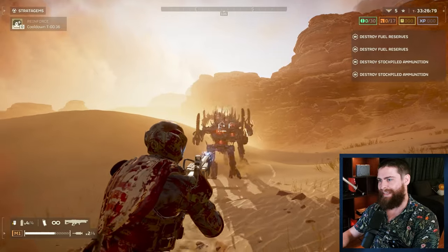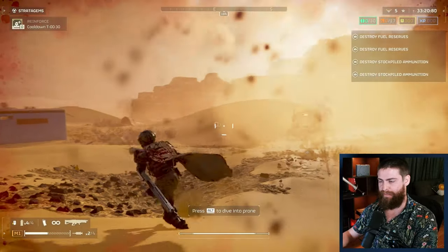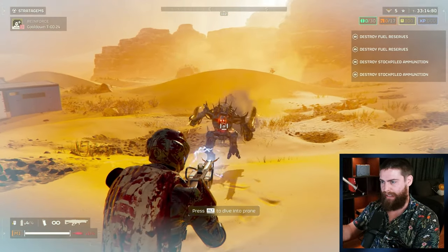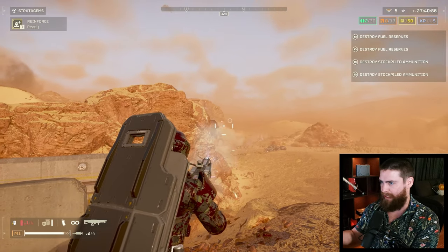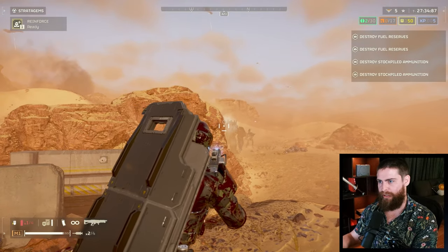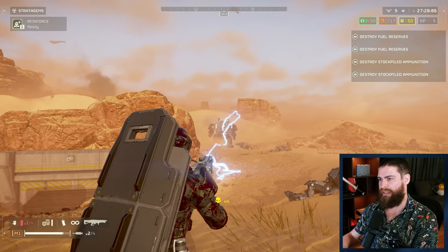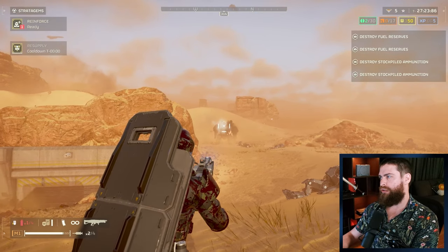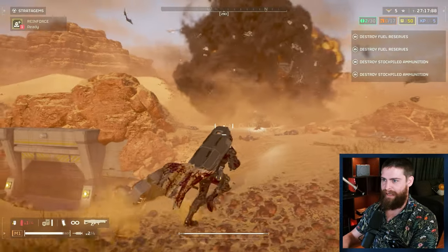Starting with the arc thrower: they fixed charging inconsistencies and now it will always take one second to charge a shot. I had no idea it was intended to function that way - I thought it was intentional that the first shot takes a little bit longer and then consecutive shots go quicker. Apparently that's not the case. It will take one second regardless. It definitely doesn't break the weapon, and you can notice it if you used the arc thrower a lot before the patch, but it doesn't make it unusable. They also reduced the distance from 50 meters to 35 meters, which seems like a lot - not sure if it was super necessary.